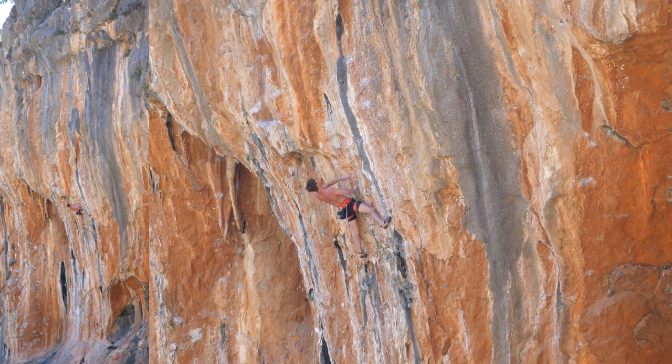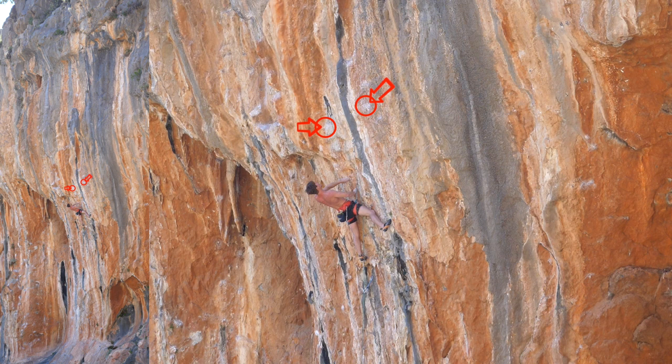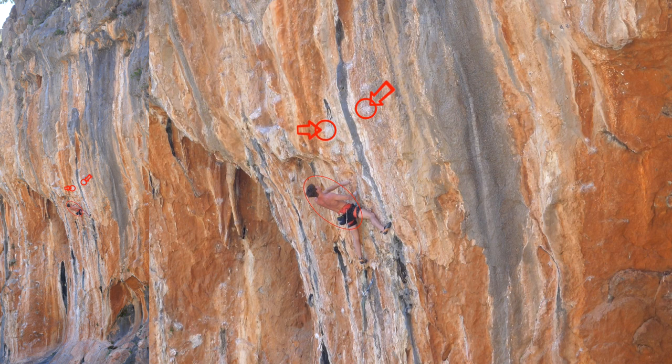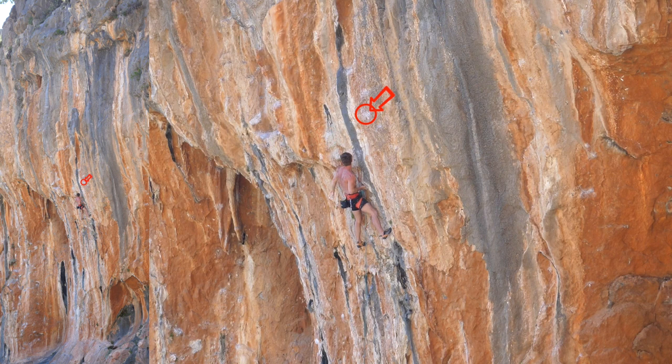Obviously this is going to be the crux here, because it's all of a sudden quite blank compared to the wall before. What I'm seeing is a small little side pull up there, and then there's another big white spot very high up on the right. I already saw that this is going to be a side pull for the left hand up there, and we'll need some footholds to make this holdable, because we'll probably reach this side pull from an undercling while quite stretched out with the feet. Right hand undercling, left foot higher, reaching up to the side pull.